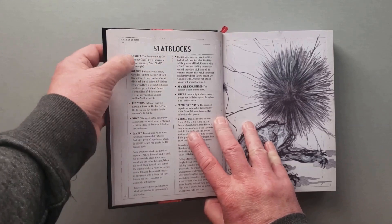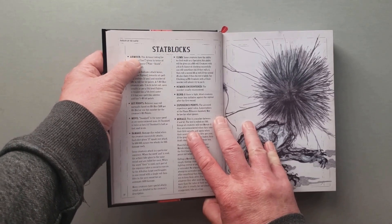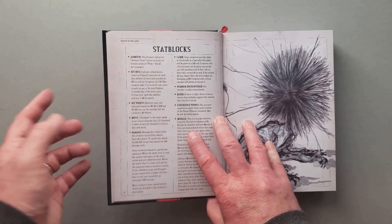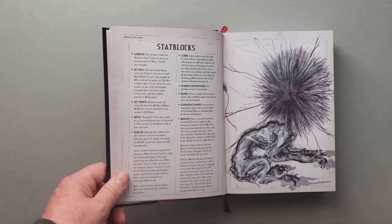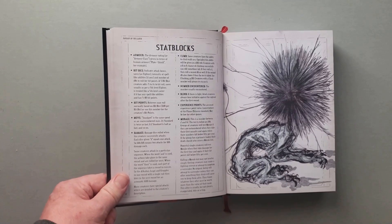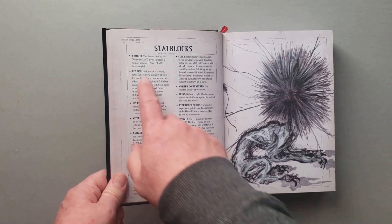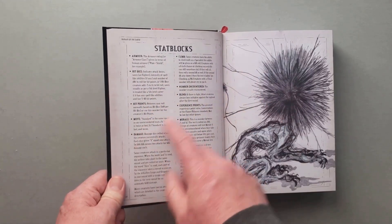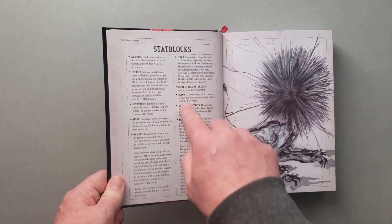The way they do the stat blocks is they tell you what the armor is for this creature. Instead of giving you an AC, they tell you it's the equivalent of a human wearing plate plus shield, as an example. If you're a 5e player, you know what that means - you know how to calculate plate plus shield as an AC, and that's the AC of this monster. We all know what hit dice are, hit points, moves, damage, all these different things.